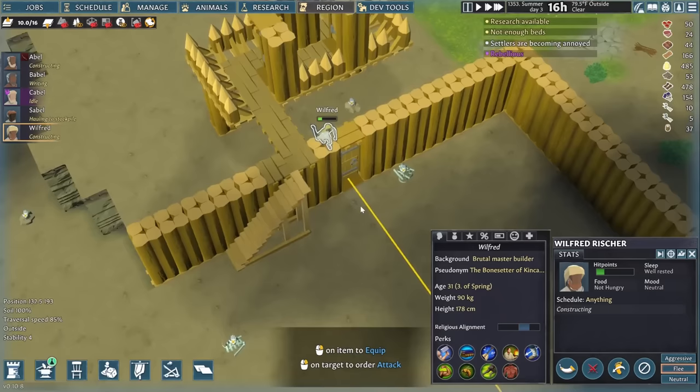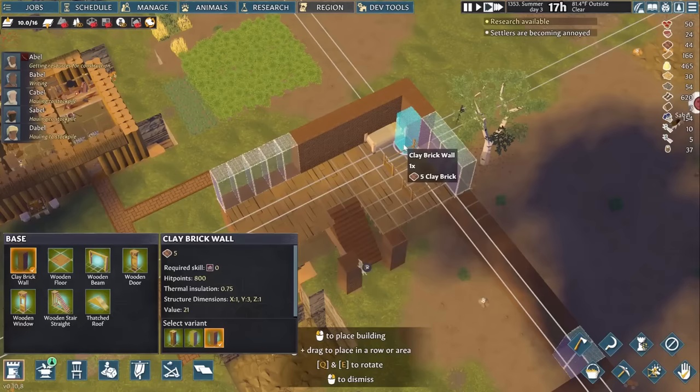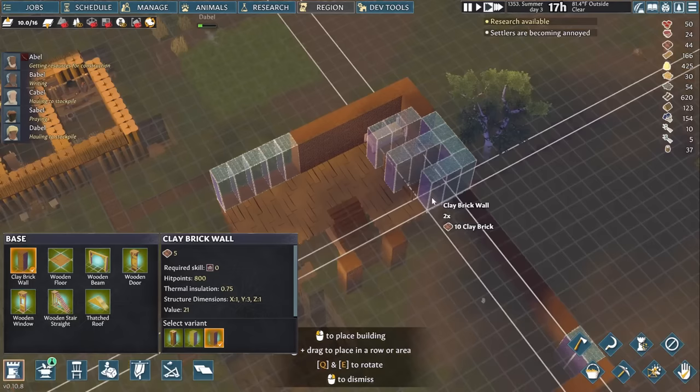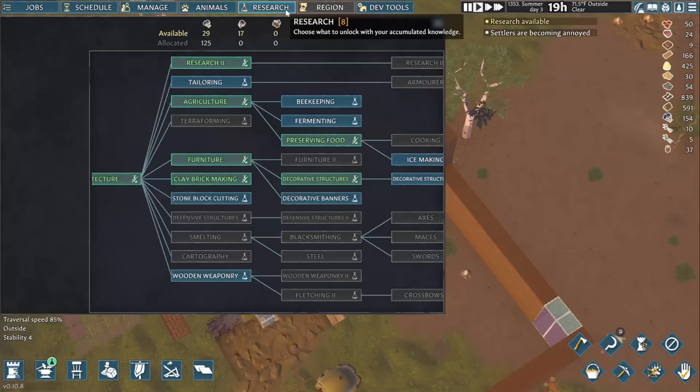Everyone's going to get their own house eventually, but for right now, this brutally minimalistic apartment complex filled with tiny private bedrooms is just too efficient. Advanced research also gives us a few other things that are just too good to pass up, like beekeeping. Babel swaps back to making the lower tier chronicles to unlock more early technologies, but I needed to rush skeps. These make a ton of food, and perhaps more importantly, let Abel begin training his animal handling skill — he's good, but he's going to need to be a master to make the menagerie he still wants.